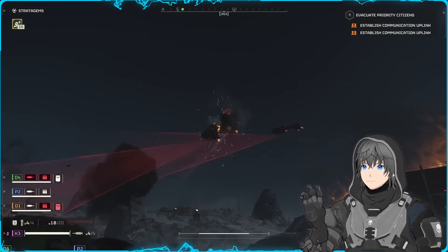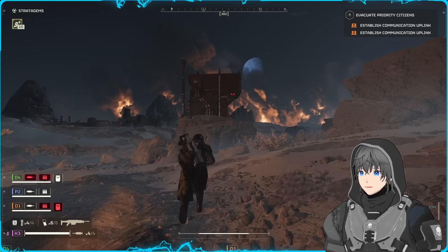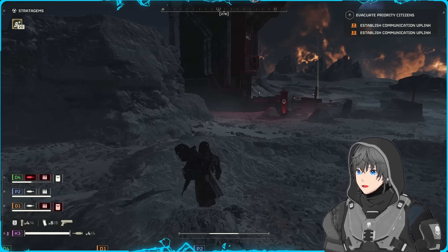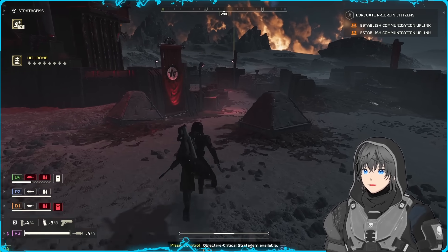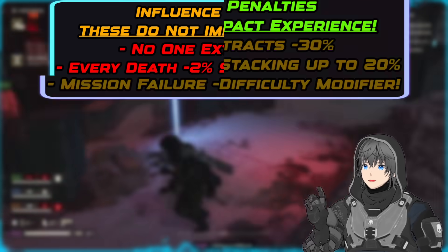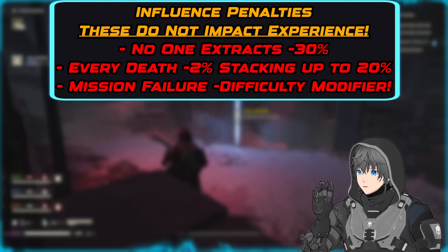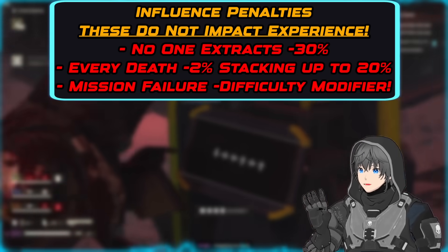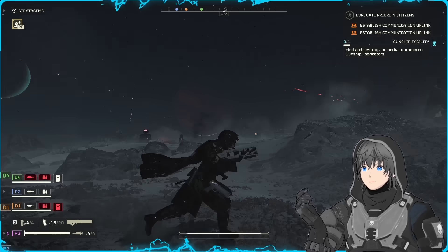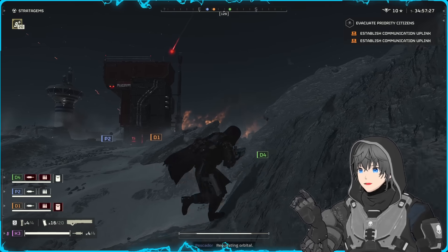There are two potential penalties to consider when choosing your difficulty. Should your team fail to extract — even if you've completed every objective before being mutilated or not making it back in time during a blitz — you will suffer a 30% penalty to the influence generated during that mission. Additionally, every death you suffer imparts a 2% penalty on your final influence score, up to a maximum of 20% at 10 deaths. Although you have 20 lives to get the job done, squads able to maintain a low casualty rate make far more progress towards liberation or defense than those using all 20 lives and failing to extract. Think twice before throwing your pal into that 380mm barrage.